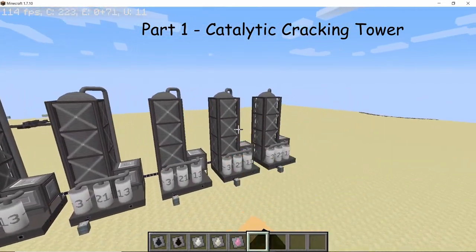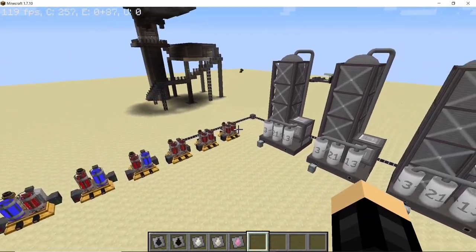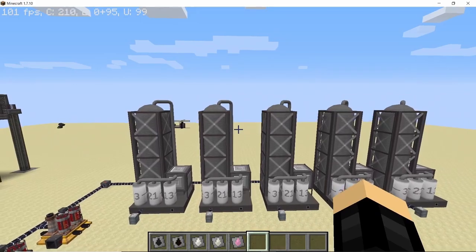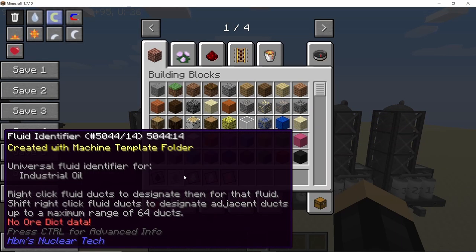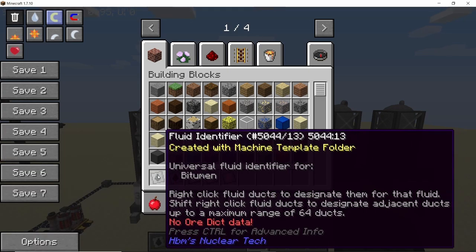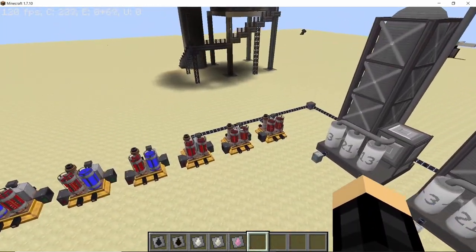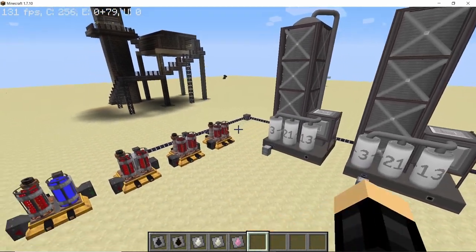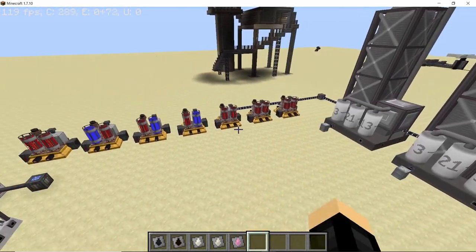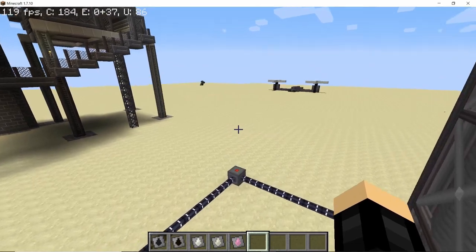We start this video with the catalytic cracking tower. The cracking tower can perform all the cracking recipes that the chemical plant can, and these recipes come in the following forms: bitumen, industrial oil, natural gas, diesel, and finally kerosene — all products obtained from refining crude oil. The key advantage is that the cracking tower won't consume any power like the chemical plant would; it only requires steam in order to process these materials into their more refined form.